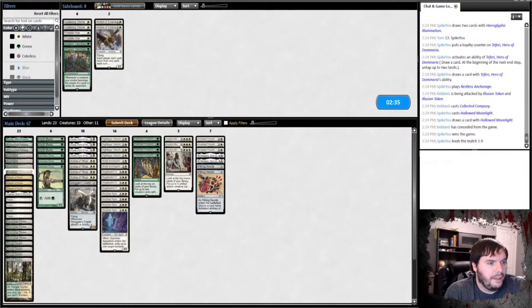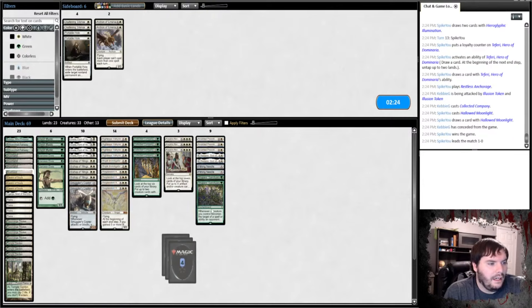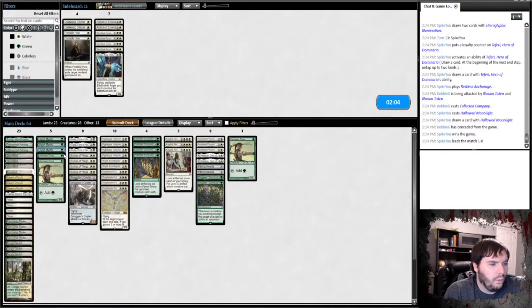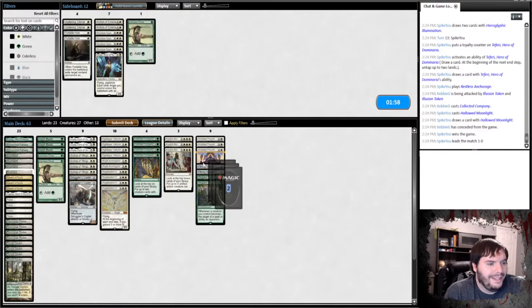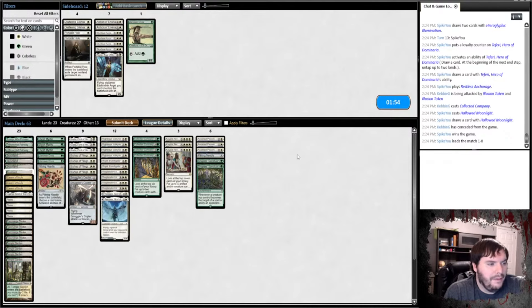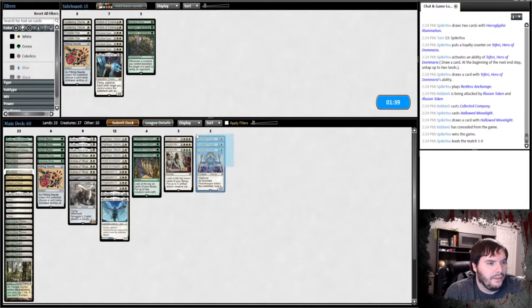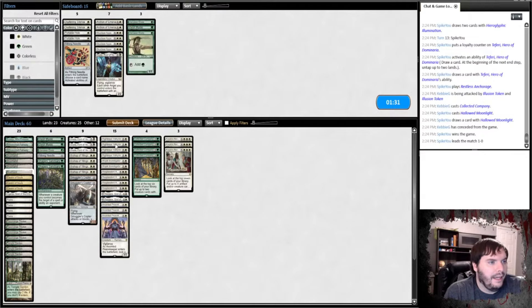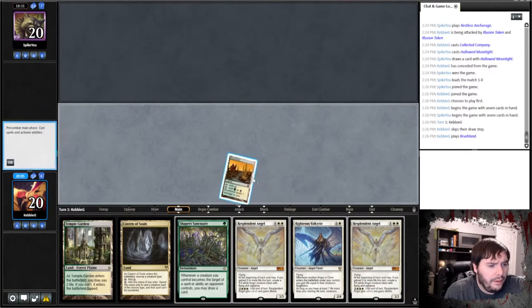Post-board: Archangel is not as impressive. Shaper's Sanctuary is fine but gets hit by Lockdown — I don't think he'll keep Lockdown in against a heavy three-drop deck. We'll cut Skyclave Appetizers and one Bishop of Wings — two-for-one situation. We'll keep one Gahata, keep the Investigators, cut one Elf. Reidane is a must. Maybe only one Pithing Needle. Actually, I'll cut the Shapers — this is a slow grindy matchup. Maybe cut an Elf too.